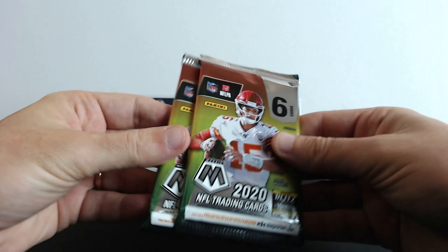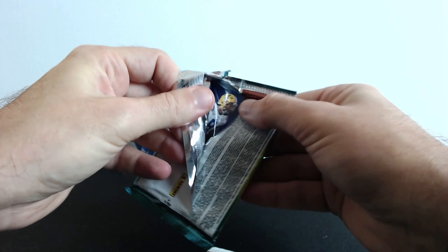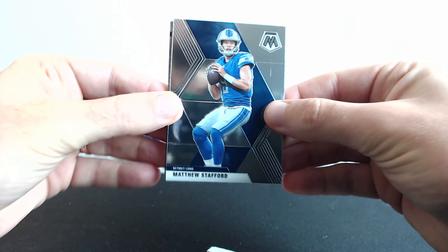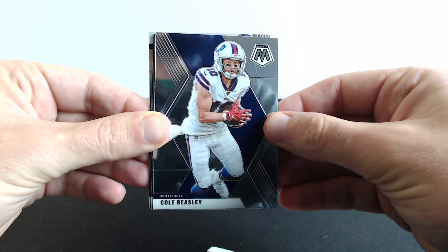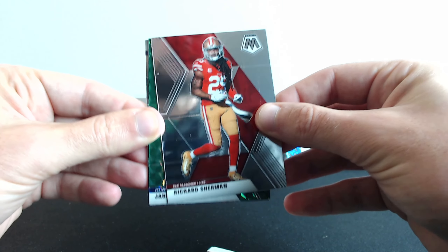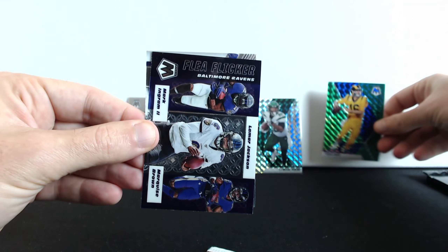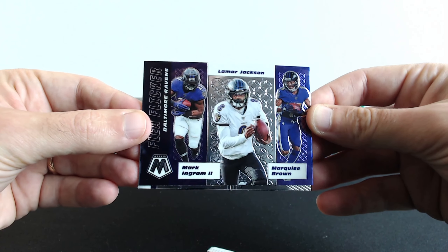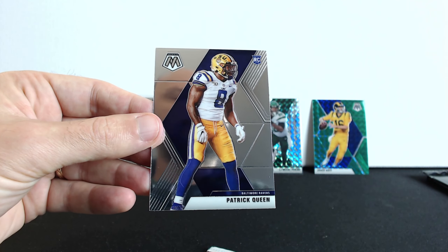The bonus pack is gonna be for last. Let's open the first one here. We have Matthew Stafford, Cole Beasley, Richard Sherman, and Jared Goff. Next one is Lamar Jackson, Mark Ingram, and Marquise Brown from Flea Flicker. The last rookie is Patrick Queen.